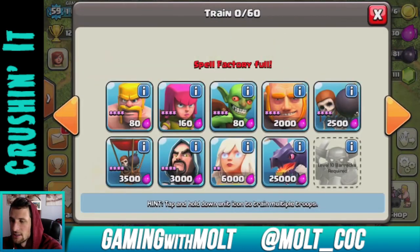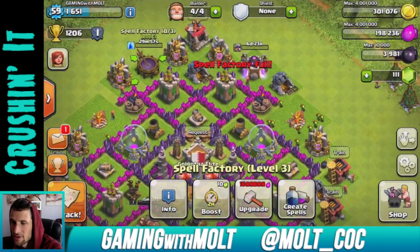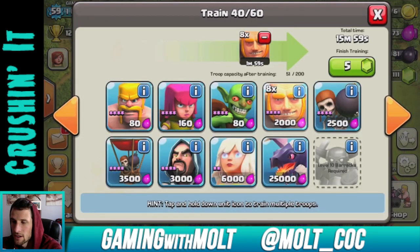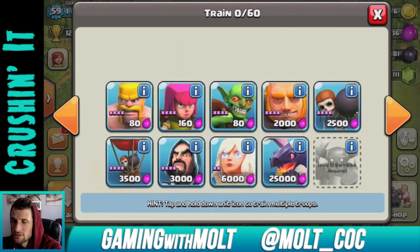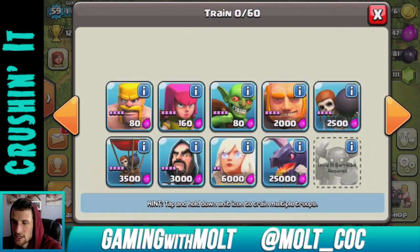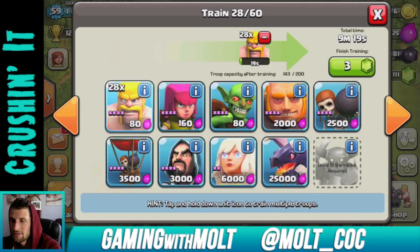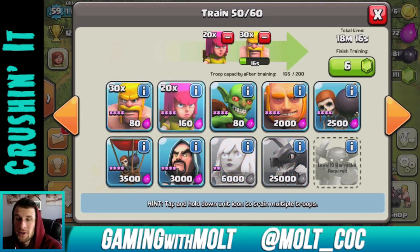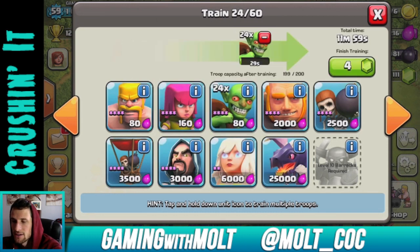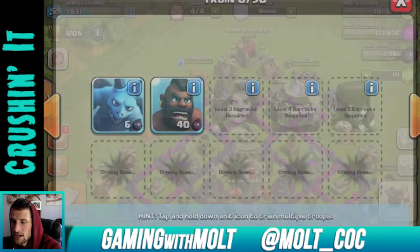Good raid — we got enough elixir to train up another army comp. I've been running with 12 giants, 2 healers — let's do 8 wall breakers and then fill the rest in. I might have a pretty free day today so I might make a couple of videos for you guys, definitely look forward to that. There we go, 25 — all done with that.